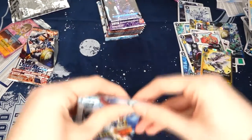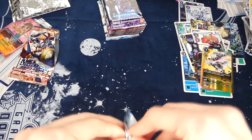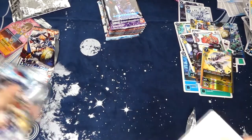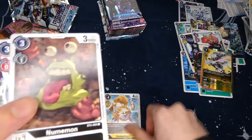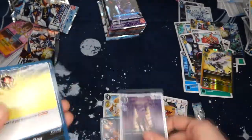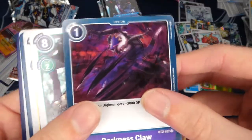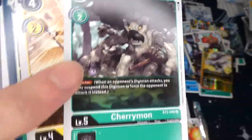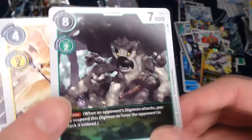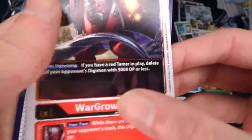Ten more packs to go. Next pack: Caesarmon, Noomaimon, Agumon Expert, Heat Viper, Impmon, Atomic Ray, Greymon, Darkness Claw — an option we haven't seen yet — Cherrymon which is the level 5 blocker for green, so that's pretty good, Darkmon, TerrorCluster, and WarCrawlmon.